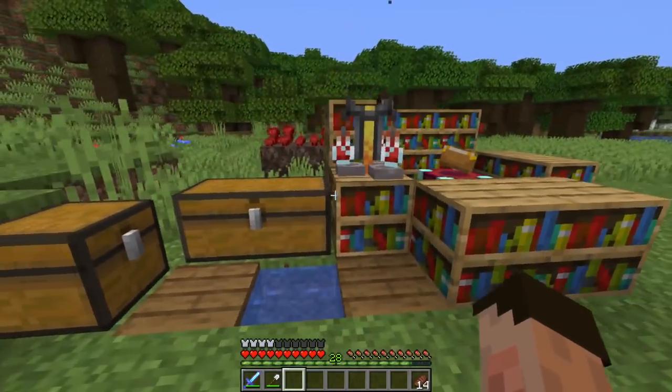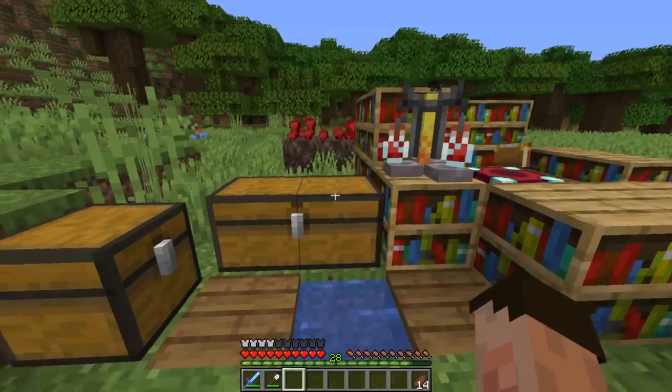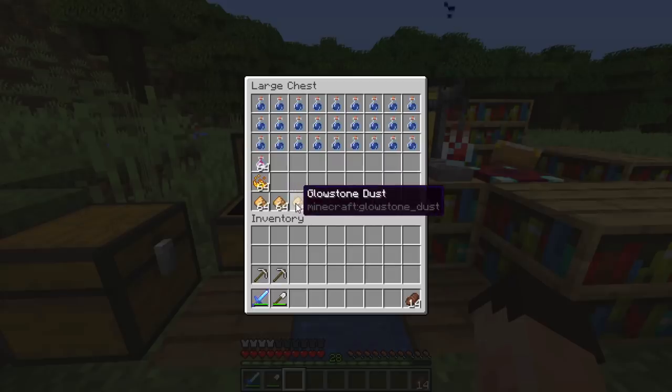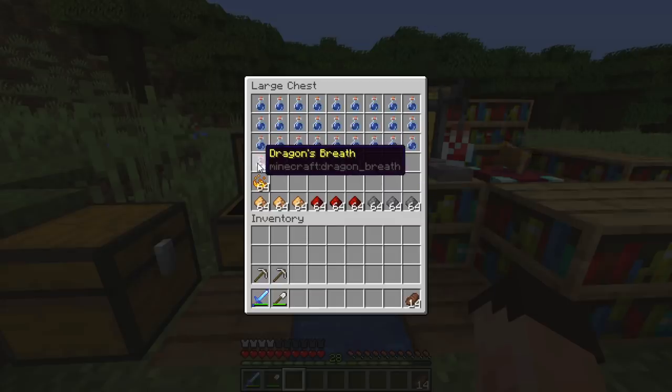Before we talk about the potions themselves, I want to talk about additives to potions. Additives are things you can put in your potion to make them even better, or in some cases even worse. There are basically four primary additives. You've got glowstone dust, which increases the power of the potion; redstone dust, which increases the duration; and gunpowder, which turns the potion into a splash potion — meaning you can lob it at someone and they'll get the effect. The fourth is dragon's breath, which creates a lingering potion that stays as a cloud for a longer time.